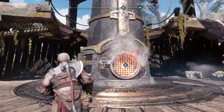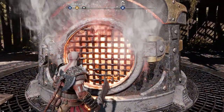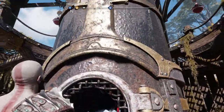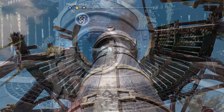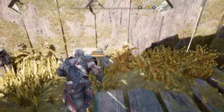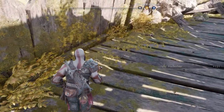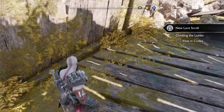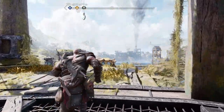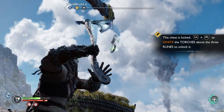Watch for the poison and use the pillar in the centre to break line of sight. Once all the enemies are dead, interact with the rig and shut it down. The rig will drop you a load of rewards, but we're not done yet. From where you shut down the rig, just run straight past it — you're going to find a chest and some lore right next to it. Then approach the Nornir chest found behind you. Before doing the Nornir chest, get your axe out — there's one of Odin's ravens right in front of you. Take aim, fire and destroy it.